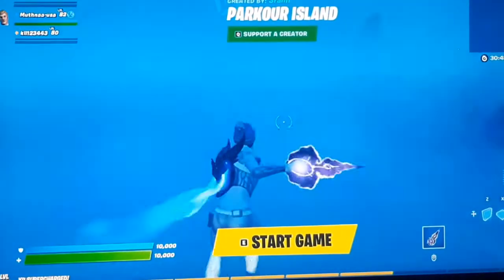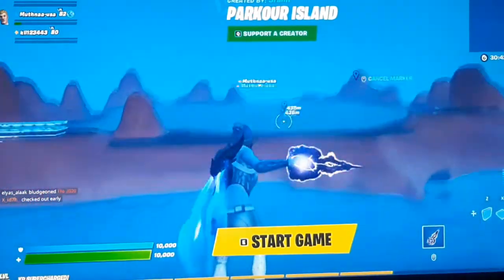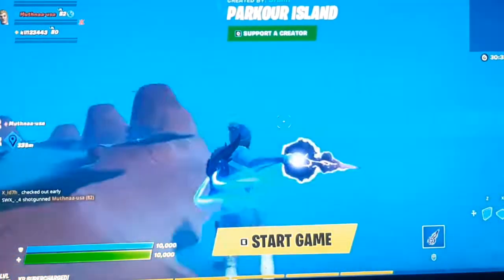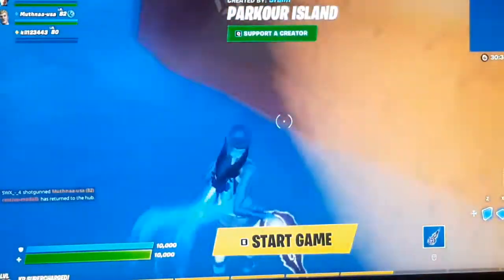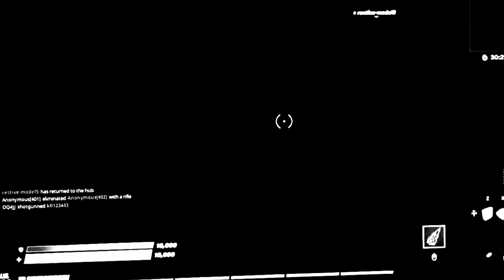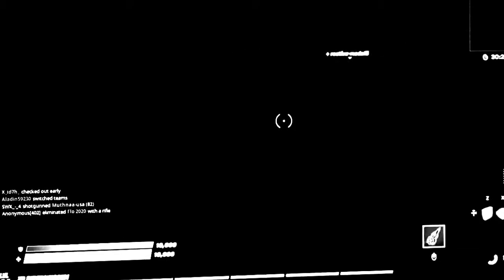When the island comes near, slow down because there will be a barrier and you should not cross it. The barrier is here — put your character's body half in it and start the game. Be patient on the black screen.